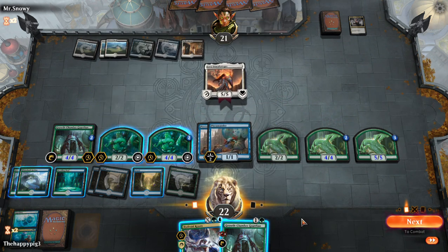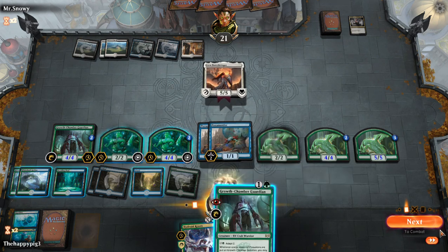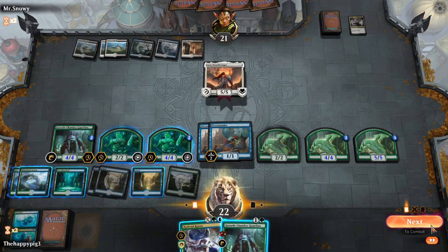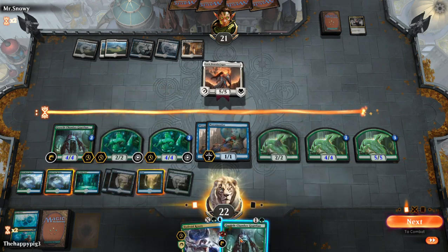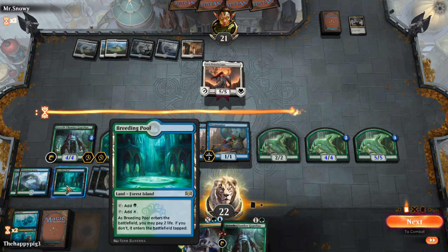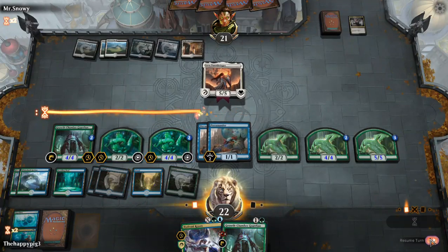I don't need to play the Growth Chamber Guardian. Is he likely to play a board wipe? I don't think so, but we'll pass turn. Counting mana — one, two, three, four, five, six. We can't quite adapt the Terramander this turn. Maybe I should have attacked — can we get him before? It doesn't matter because we attack next turn.